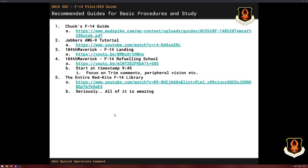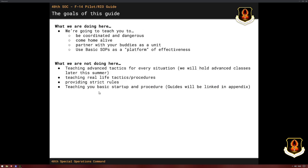There are a lot of guides here — I'm not going to go through this list, but I highly recommend the videos from all these sources, especially Red Kite. If you're trying to learn how to start the jet up, what buttons to turn, how to align the INS, or refueling, just go look at these.